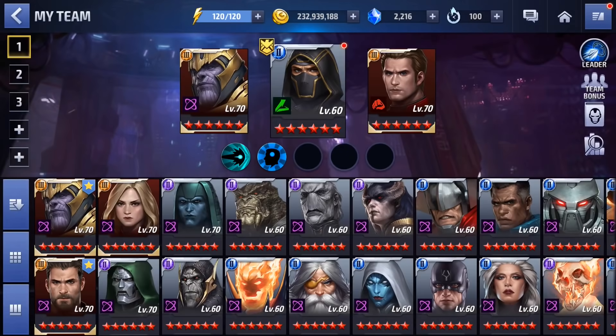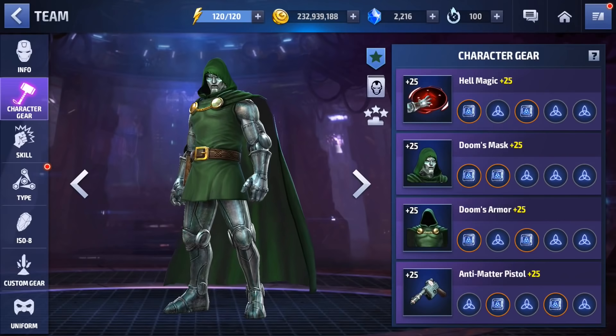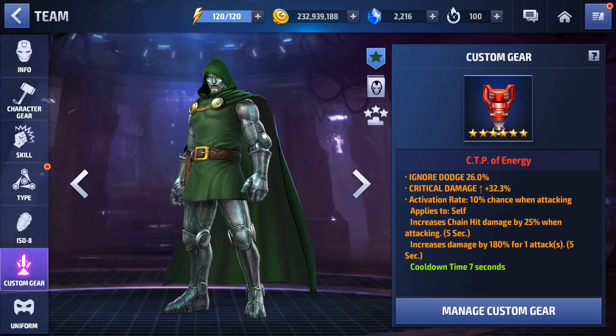Just to put things in perspective, using my level 70 Dr. Doom at gear 25 — he only has two energy attack OOs on him. With all his skills at six and the CTP of Energy with a 180 proc, I'm able to on average get 1.5 to 1.8 million points with Dr. Doom. That's what I'm hoping Thanos can beat on this day.